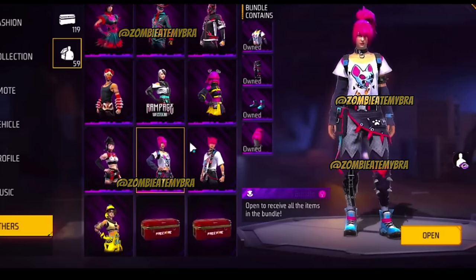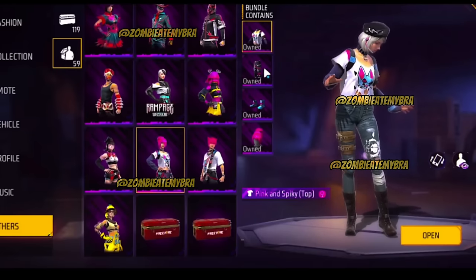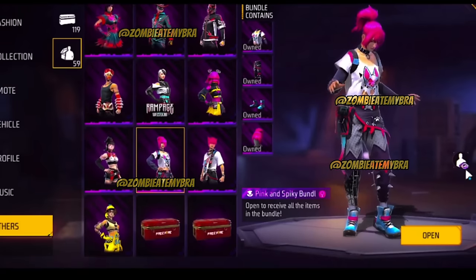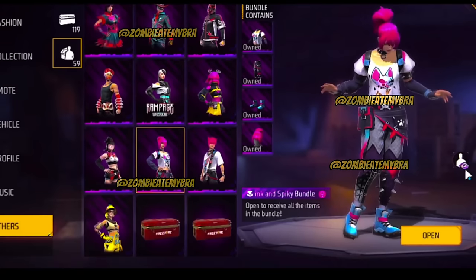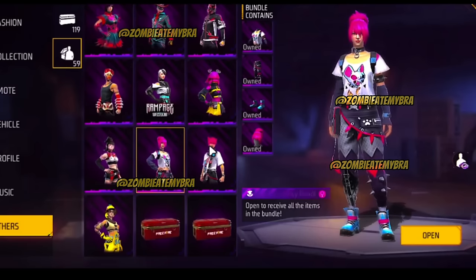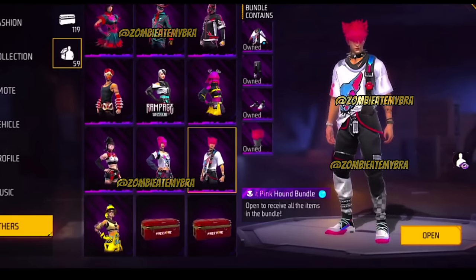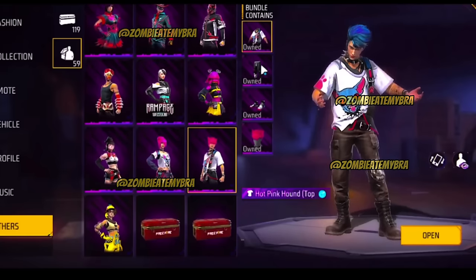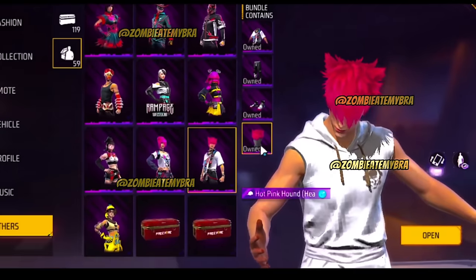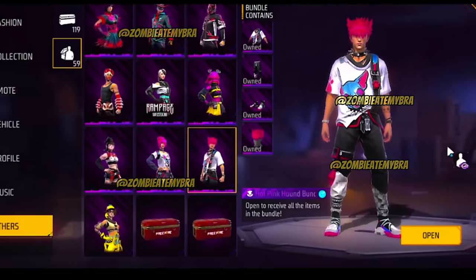Then we have the Pink and Spiky bundle — kind of like emo pink. I actually do like the hair and the shirt. The rest I'm probably not crazy about, but the hair and shirt for sure. Then we have the Hot Pink Hound bundle for the male — the hair doesn't look bad. I like the hair and the shirt too, just not really crazy about the pants and shoes.